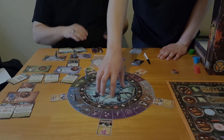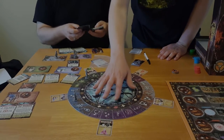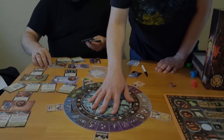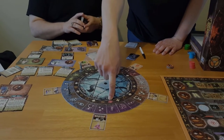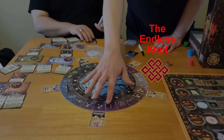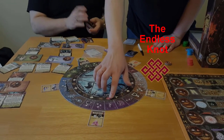This is the board — the board rotates, which becomes important. You always start with the special symbol over the lightning bolt, which is a hex. Start with that symbol over the hex of the spirit, so it always starts with that over spirit.